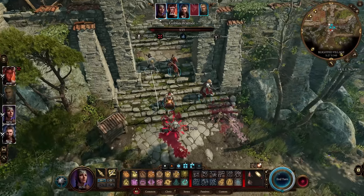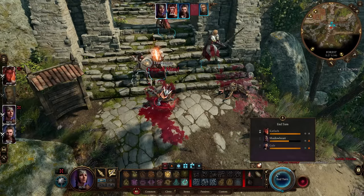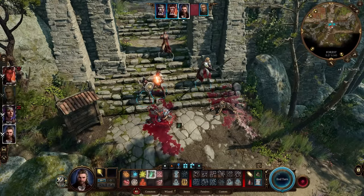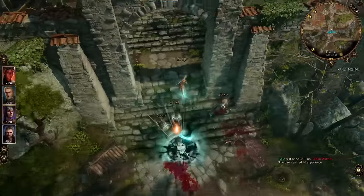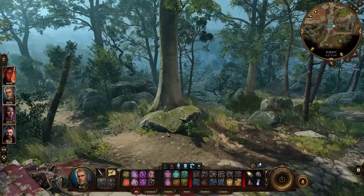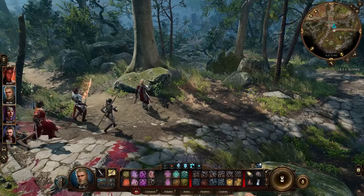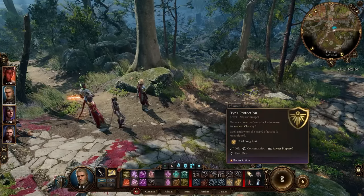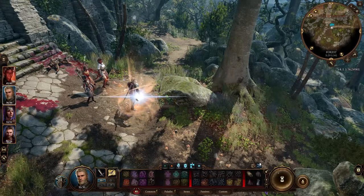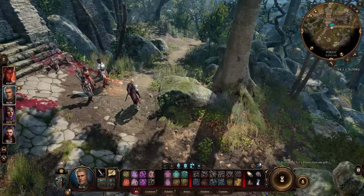Shadowheart, go in and strike — please do a good job. A critical miss somehow. Back over to Gale, we'll use Bone Chill just to change it up. You've got the high ground — it's over. We killed them. I'll come back for that loot — I'm a garbage diver, I will pick up all the loot. We'll use Tears Protection to get two more armor class for Edrahil. 20 AC — I love to see it.